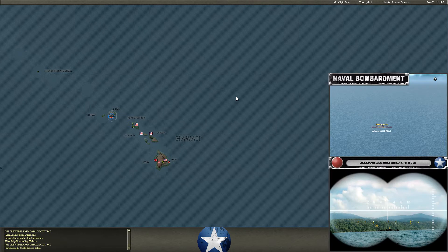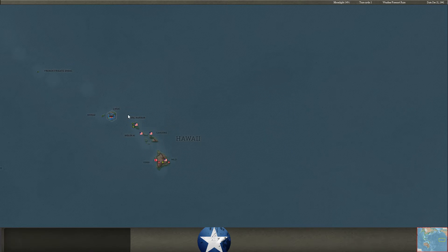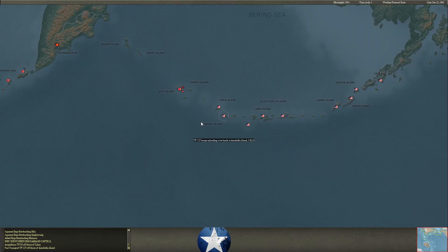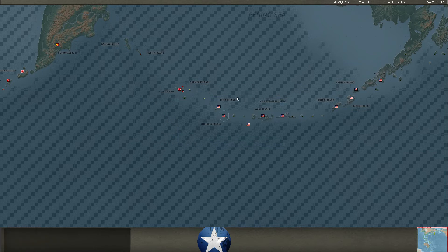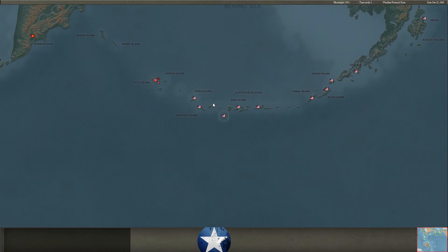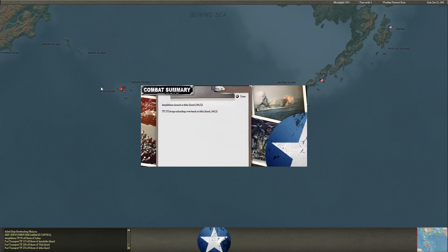Landing at Lihue on the island of Kauai — he's definitely invested in taking the whole Hawaiian Islands. And some landings at Amchitka, so he's also being aggressive in the Aleutians. And Ulak. He's taking a lot of islands in the Aleutians — that could be interesting. And Atka Island as well — he's all the way up the Aleutian Chain.